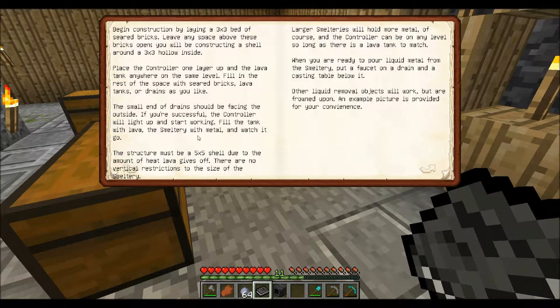Fill the tank with lava. Then smelt the smelter with metal and watch it go. The structure must be 5x5 shelled due to the amount of heat lava gives off. There are no vertical restrictions to the size of the smelter.